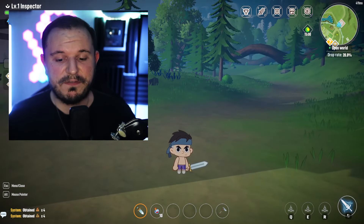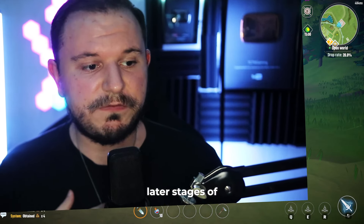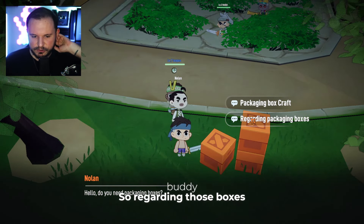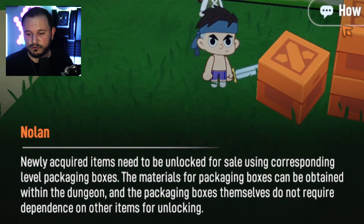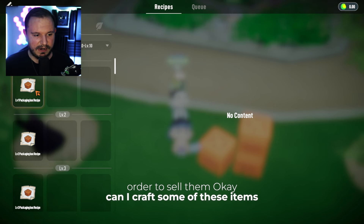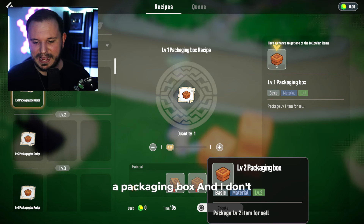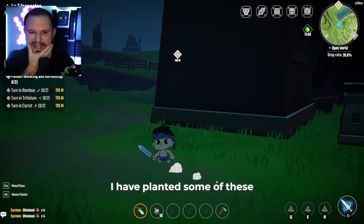There's dungeons, there's PvP — it gets so brutal and so amazing in the later stages of the game. Regarding those boxes, newly acquired items need to be unlocked in order to sell them. I can craft some of these items, but I need packaging paper and a packaging box, and I don't have any of these. I have planted some seeds — let's go towards them and see what they give me.